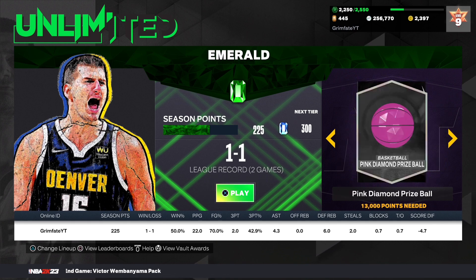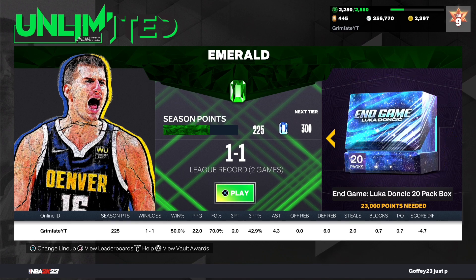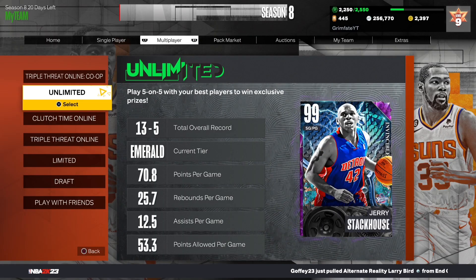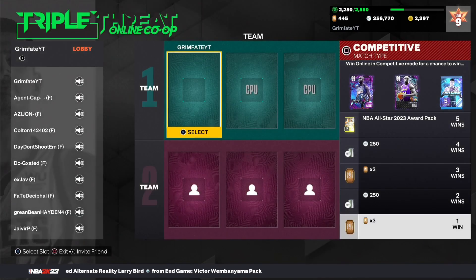At the end of the Unlimited rewards there's another 20-box for free, so that's 30 free end game Luka Doncic packs just from playing Unlimited. You can do this within a couple of days if you really grind it. It's definitely something to try if you want to get a ton of free packs.